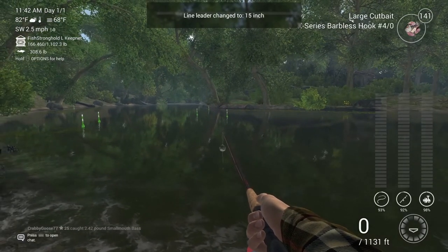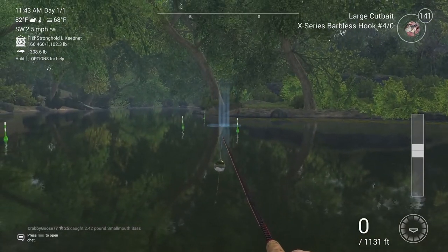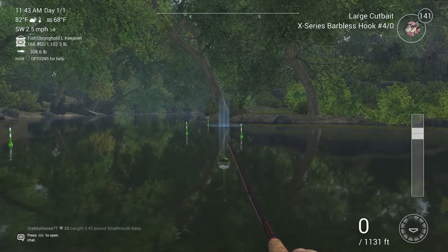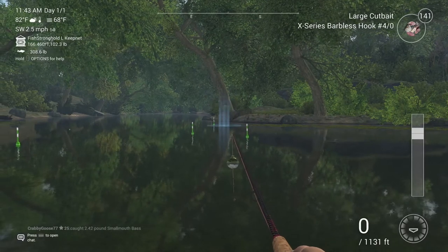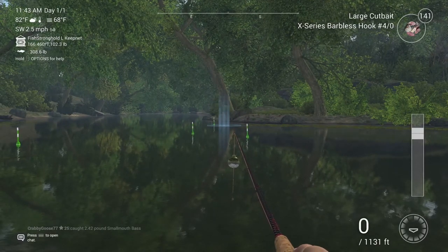You're going to want to go to the very top of the water, basically as shallow as you can get it. 20 inches — 50 centimeters — works pretty good on a four-out hook. Large cup bait is what I use, but medium cup bait and actually minnows work as well.